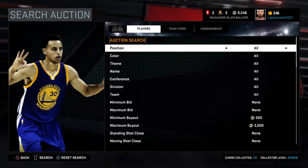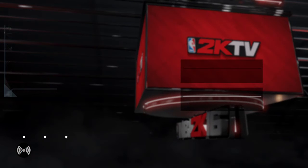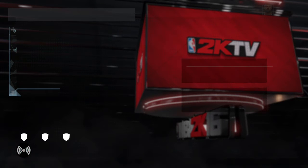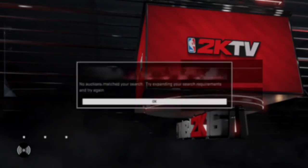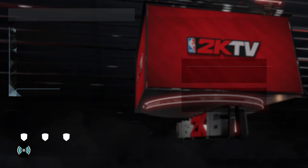The auction refreshes every 15 minutes starting from the hour — so 3:00, 3:15, 3:30, 3:45, then 4:00. You basically want to start refreshing about one to two minutes before. I usually go a minute before, and then it can take up to three minutes after it hits for cards to actually show up. I usually only wait about two minutes after.